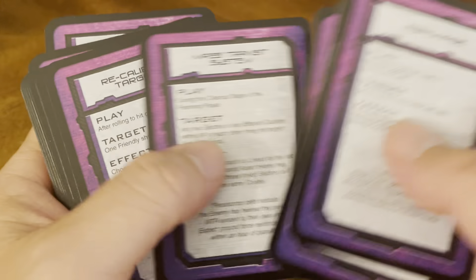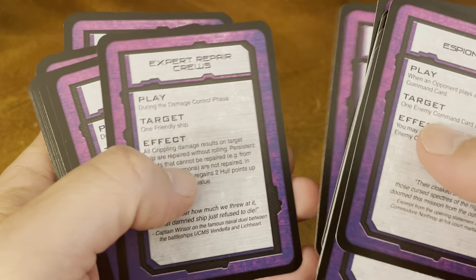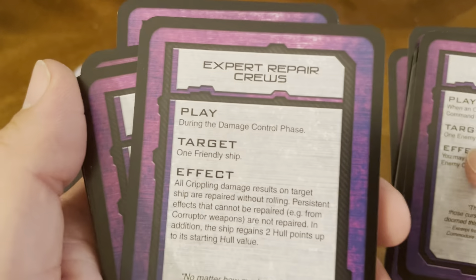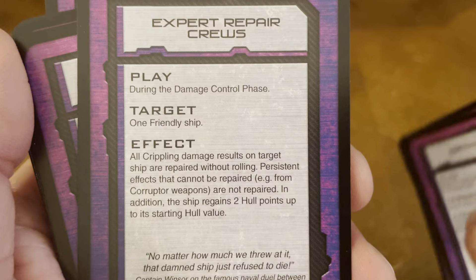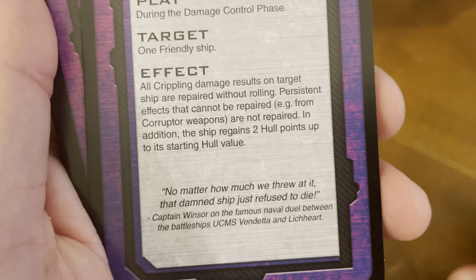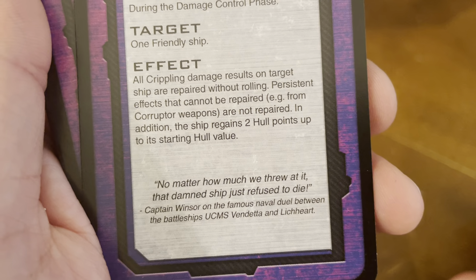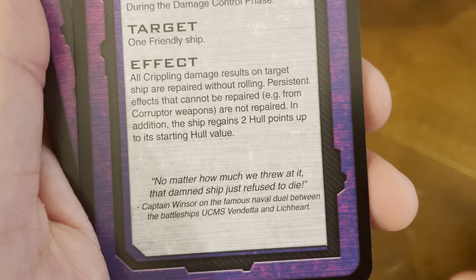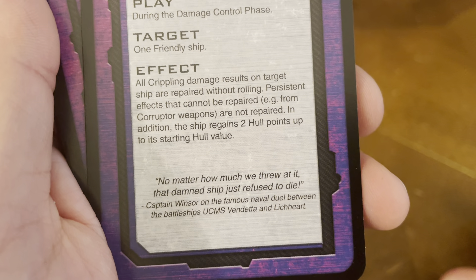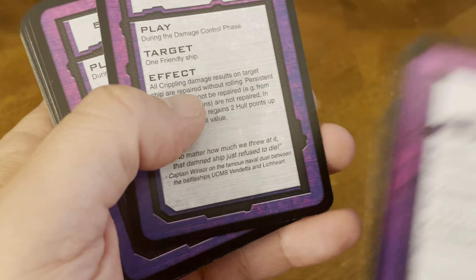Mass Transit System. Recalibrated Targeting. Expert Repair Crews — let's take a look at this one. Play during the damage control phase. Target: one friendly ship. Effect: all crippling damage results on the target ship are repaired without rolling. Persistent effects that cannot be repaired, e.g. from corrupter weapons, are not repaired. In addition, the ship regains two hull points up to its starting hull value. And the quote below.